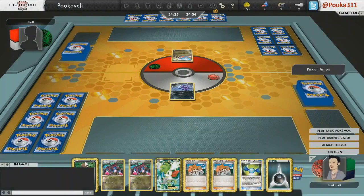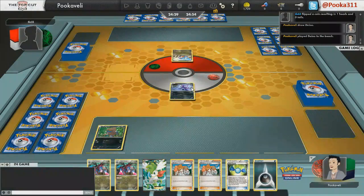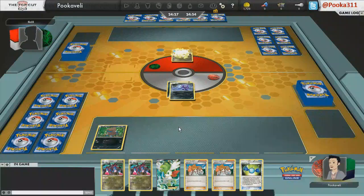We'll be going first. I get my Dark Energy. I could Juniper, but I'm going to have to discard two Hydreigons, a Juniper, and a Rare Candy. So I'm actually just going to attach and Confuse Ray turn 1.